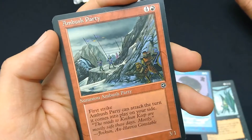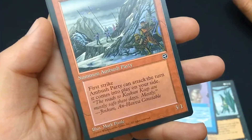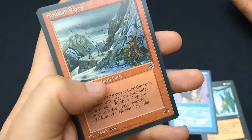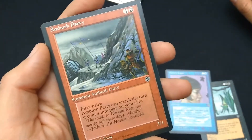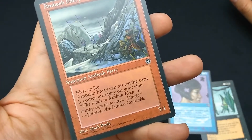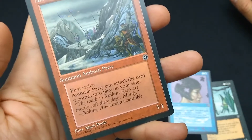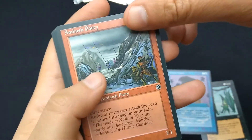Ambush Party — four and a red. Summon Ambush Party, 3/1. First strike. Ambush Party can attack the turn it comes into play — so a haste creature with first strike, 3/1 for four and a red. Huge casting cost, but first strike and haste, that's cool. Art by Mark Poole. This one also had two pieces of art, and it's common. Samite Alchemist — three and a white. Summon Alchemist, 0/2. For two white, tap: prevent up to four damage to a creature you control, tap that creature, and it does not untap during your next untap phase. Art by Tom Wannerstrand. Common.